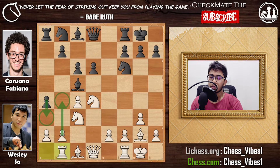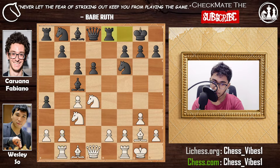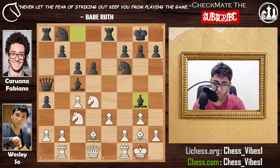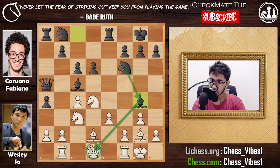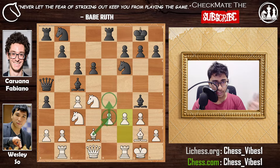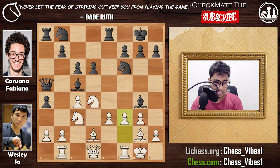Caruana played rook to e8, developing the pieces. After e3, the f-pawn protects the e3 pawn and the e3 pawn protects the knight on d4. Caruana played queen to a5, then bishop to d2 — there could be discovered attacks by moving the knight somewhere, with the bishop hitting the queen. So Caruana first played bishop to g4, hitting the queen on d1, with the bishop protected by the knight on f6. Wesley played f3, which looks like an ugly move — the king looks slightly weak and the e3 and f3 pawns look a bit weak.